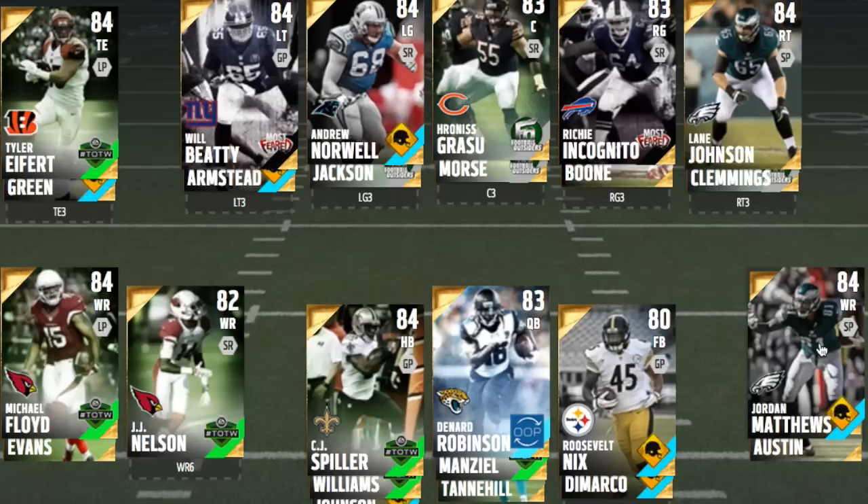Moving to our number three receiver, JJ Nelson. This card goes for about 20k on PS4, with 96 speed and 96 acceleration, which means he hits his top-end speed very quickly. Also 94 agility, 94 juke — basically he's an animal. Very good returner as well. You're paying for the speed at a premium price, but he's a very good card — I'd try him out if you get the chance.